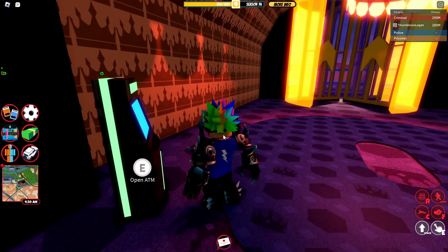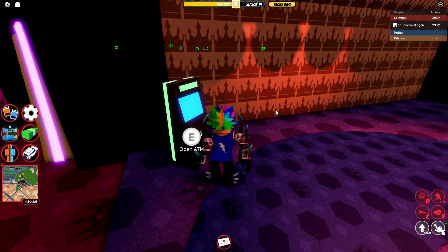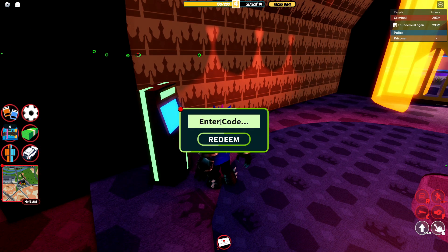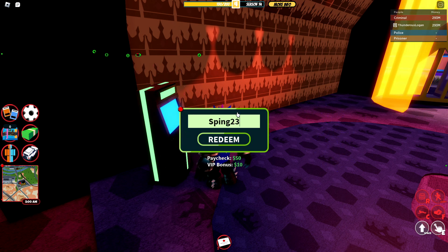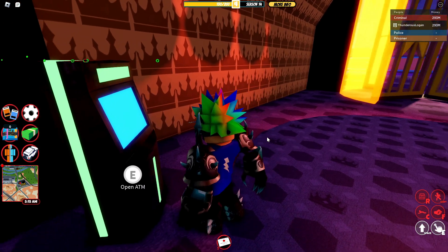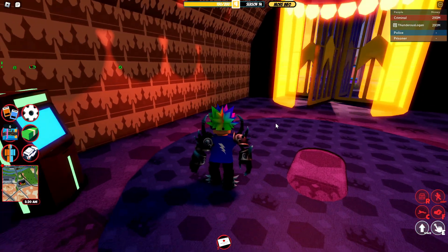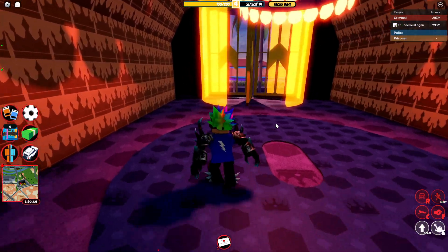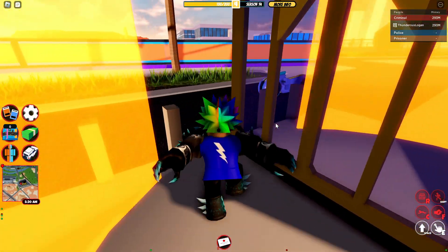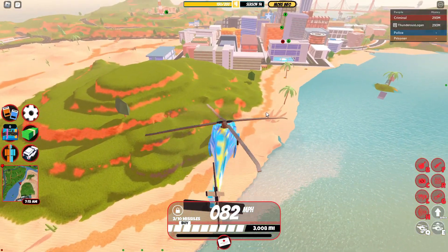I'm at the casino because there's an ATM here — you can also find one at the train station and in the bank. I'll demonstrate the code: if you type in spring23 and click redeem, it won't work for me because I've already redeemed it, but if you haven't, you'll get a free 12,500 cash. You can buy something new with that or save it — up to you.